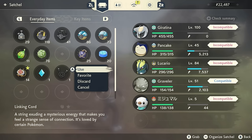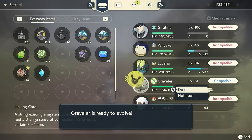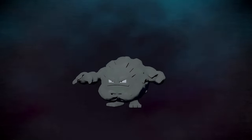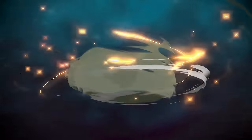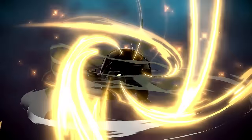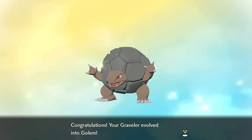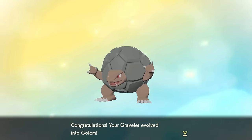The link code item is such a quality of life upgrade from Pokemon Legends Arceus and one I would love to see stay in Pokemon Legends ZA. This item basically allows players to evolve Pokemon when normally you'd be required to trade those Pokemon to evolve them. It's a very simplistic item but I love it, and it makes completing things like the Pokedex a lot easier for players, especially those who can't readily trade with others in person or online.